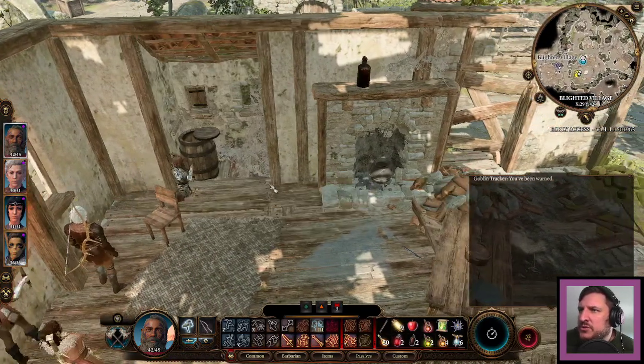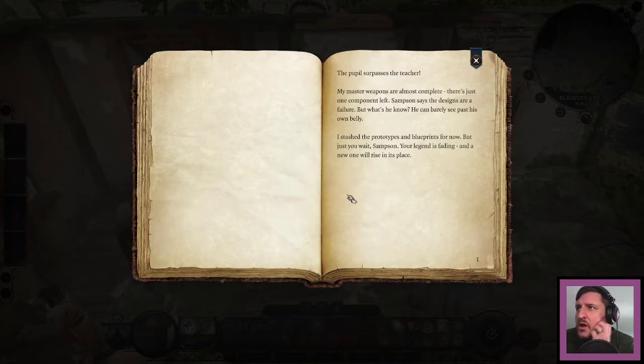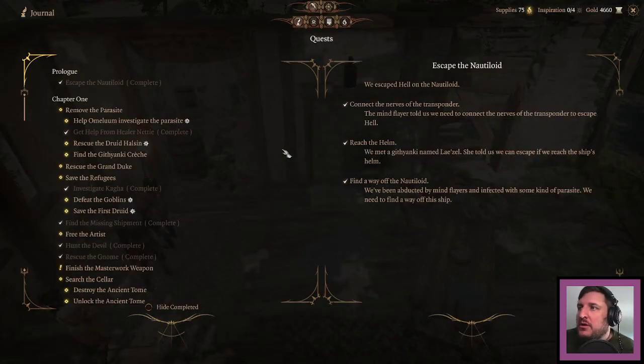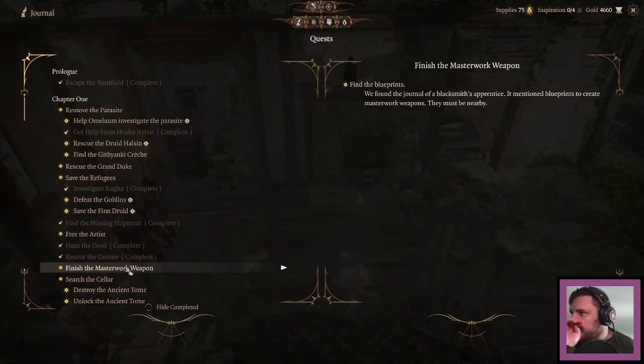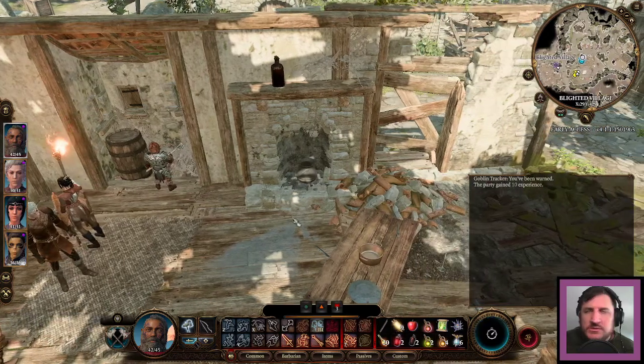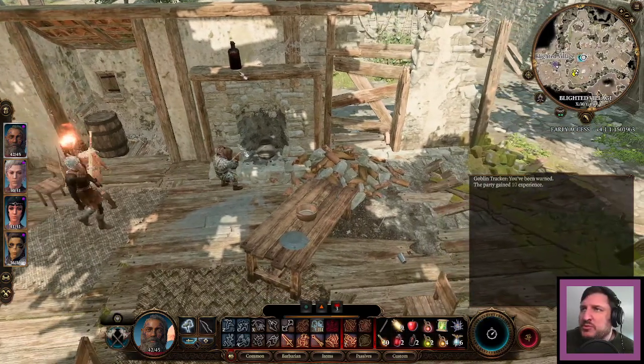There's a journal here. It says: finish the masterwork weapon. We did get some blueprints — I remember getting blueprints.